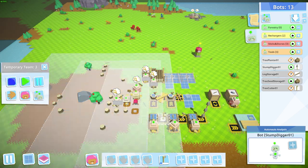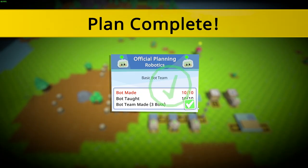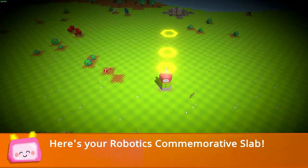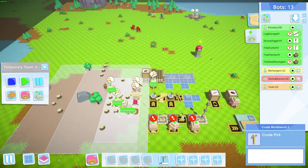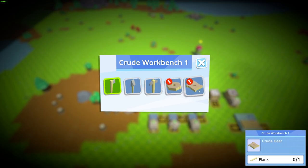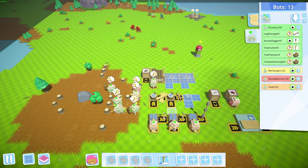So now we have our forestry group with all five foresters. We've also made ten bots total, completing some official bot planning milestones. We've unlocked the ability to make a crude wheel and a crude gear — we get a little commemorative slab for that. Those items are made in the crude workbench; we don't need them right now, but we will soon.